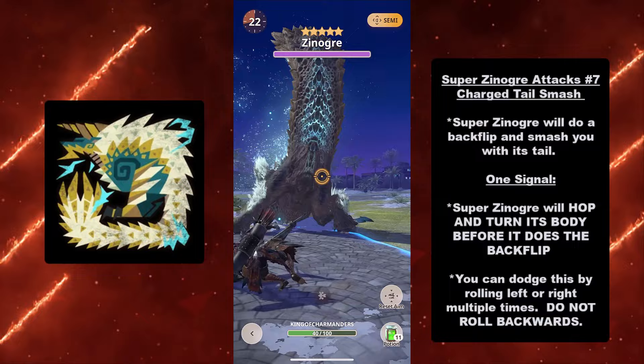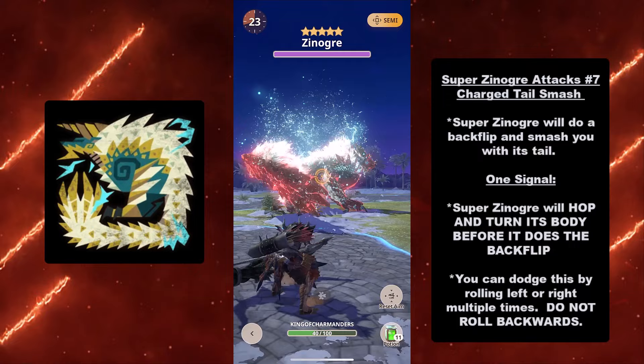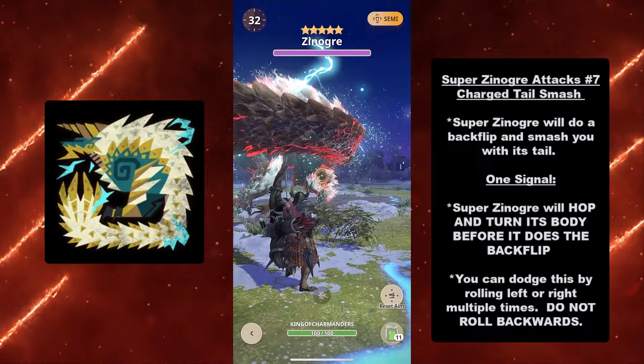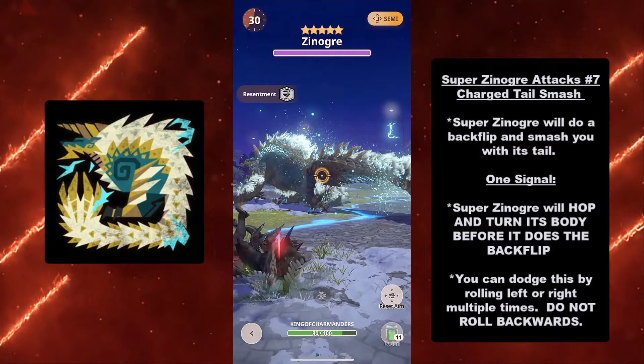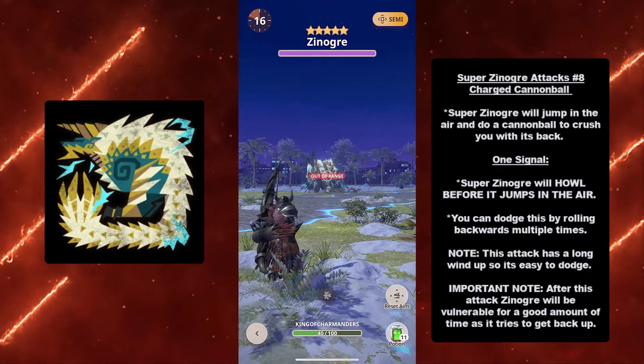At lucky number seven we have the Charge Tail Attack. Super Xenogres will do a backflip and try to smash you with its tail. Signal: Super Xenogres will hop and turn its body before the backflip. You can dodge by rolling left or right multiple times. Do not roll backwards — as you saw, it will cause you to take damage because the tail has such a long range.